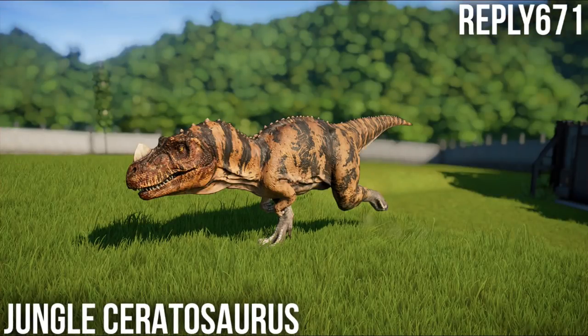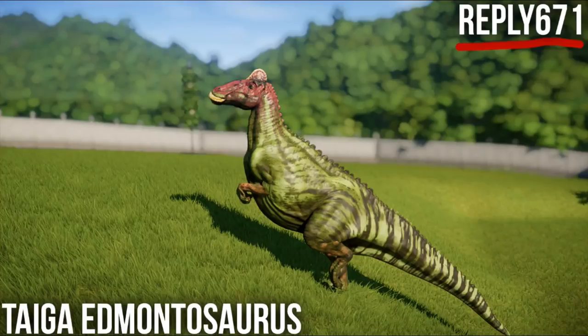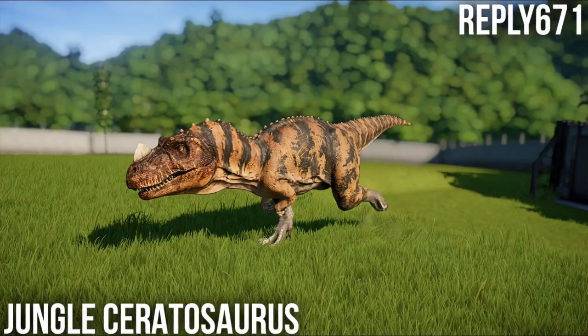Isla Matanceros also gives us the Jungle Ceratosaurus. I pointed out the other day that the Jungle Ceratosaurus was a possibility - this is the one that was shown on the website. It looks full on like a tiger: orange and black, tiger-striped Ceratosaurus. I really like this. Other than Isla Penna, I think Isla Matanceros may be the second best island in the game to go for, and I think Matanceros is going to be the next one I go for.